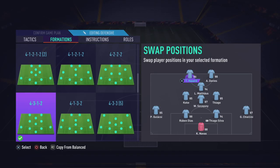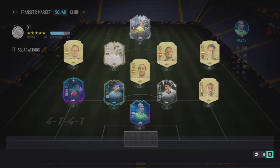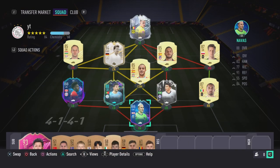This is gonna be the formation we're using. We're gonna use Hazard as our left striker, Davies as our right striker, Matthias as our CAM, Cocaine and Tiago as our two center mids, Szczesny as our CDM, Gulakshi at left back, Diaz and Tiago Silva as center backs, Chiellini at right back, and Keylor Navas in goal. We're probably gonna lose the game we play in Division Rivals, but anyway let's hop into a game.